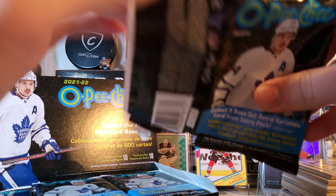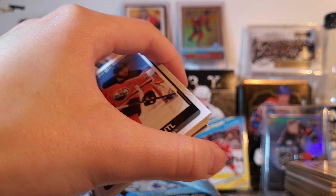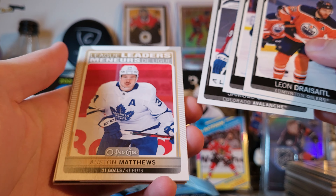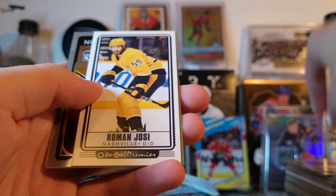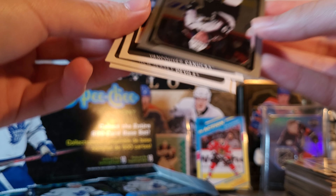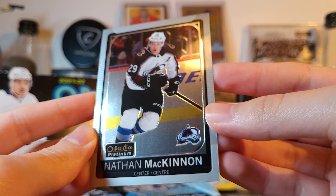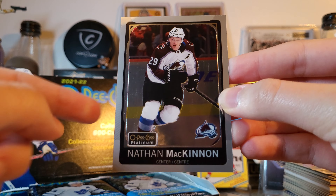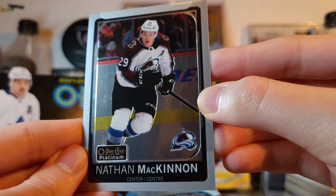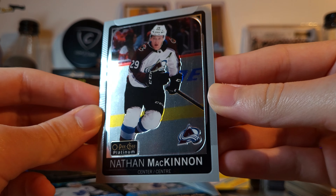Got a Platinum Preview on the first pack — I was wondering what that silver thing was. Matthews League Leaders, Larson retro, looks like Nathan McKinnon, Yossi, and Nathan McKinnon Platinum Preview. This is the base version — the second Platinum Preview of the case; the first one was a parallel. Yeah, it's decent. I don't think Platinum is going to look exactly like this; they always change it up. The previews are always a little different, but I'd expect that dulled-out gray border to be reflective.